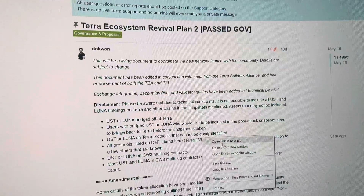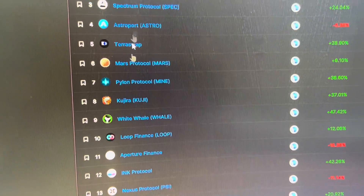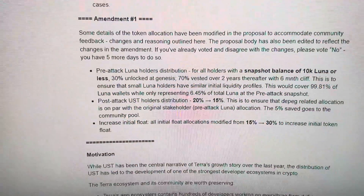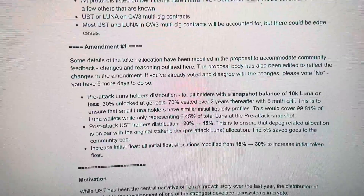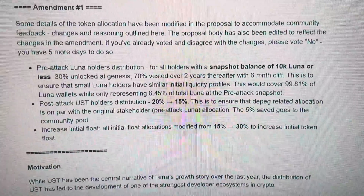All protocols listed on DeFi Llama at that link will be covered, plus a few others that are known — so if you see the protocol you're using on that list, you'll be fine. For pre-attack Luna holders: for all holders with a snapshot balance of 10,000 Luna or less, it's 30% unlocked at genesis and 70% vested over two years. Post-attack UST holders' distribution goes from 20% down to 15%, so you're still getting a pretty good amount even if you bought after the depeg.